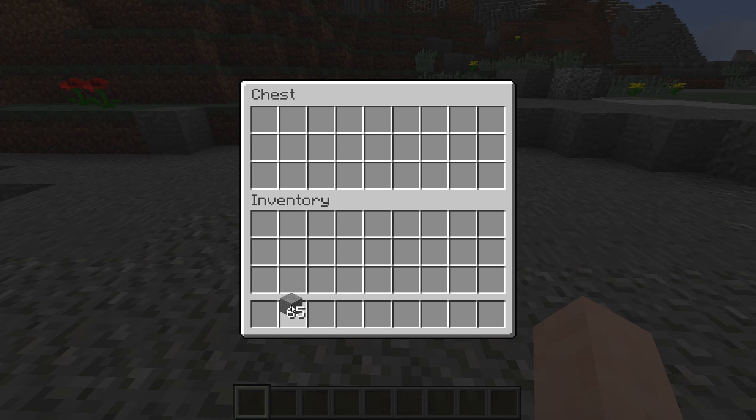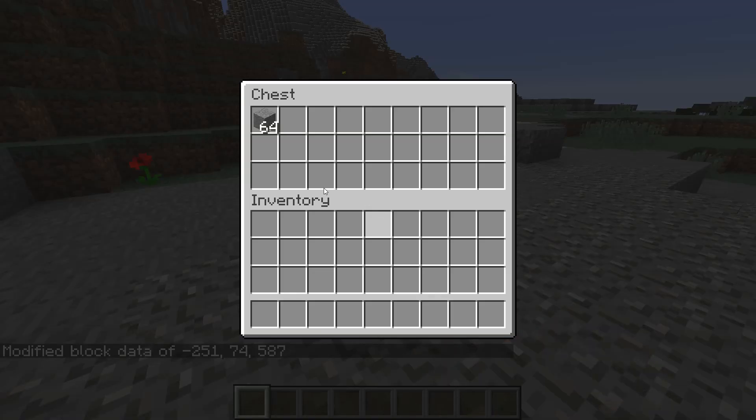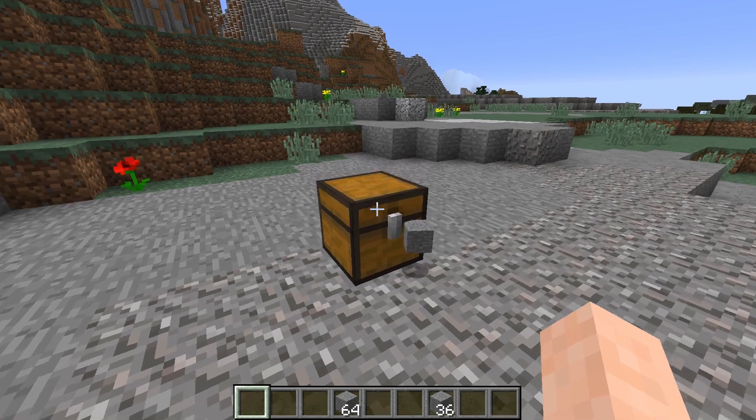However, if we place it down, then we will place a stack, and then however much we have left over, like this. So if we were to put it back in and put a larger number, like 100, we will get the same thing. It says 64, and if you pick it up, it says 100. And then if we place it, it says 64, and then however much we have left.